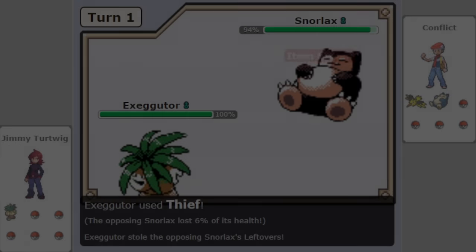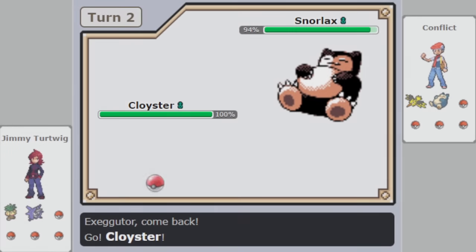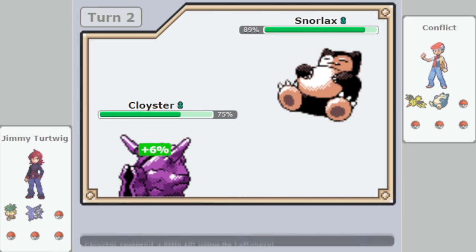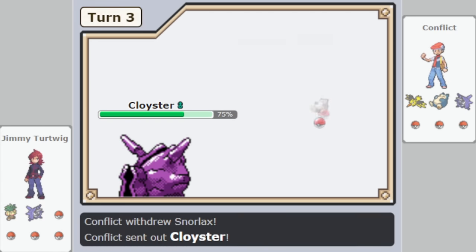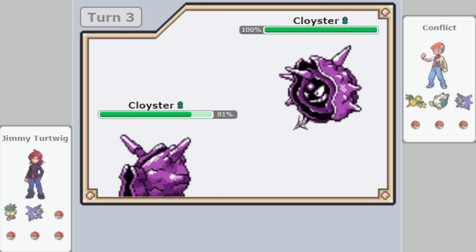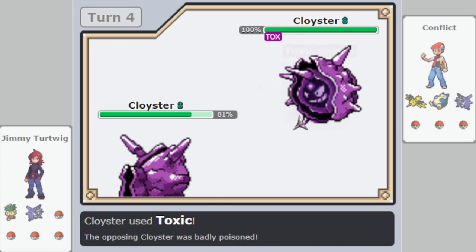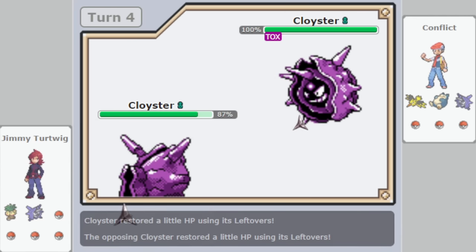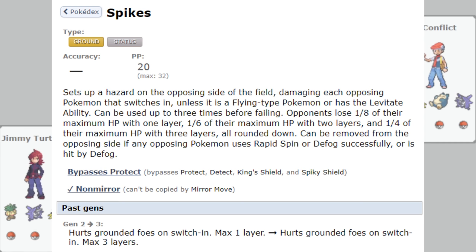Hazards are, without a doubt, one of singles Pokémon's most important tools and also subsequently something most VGC players might not even know exists. Hazards in Pokémon refers to moves that affect the user's Pokémon upon being switched in immediately. Hazards were first introduced all the way back in Pokémon Gold and Silver, with the first move being Spikes, a ground-type move that would make all grounded Pokémon take 12.25% damage upon switching.